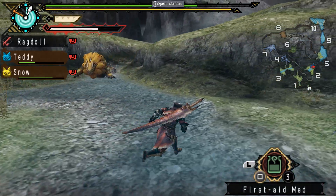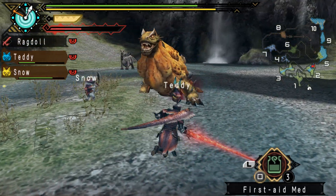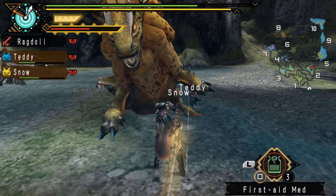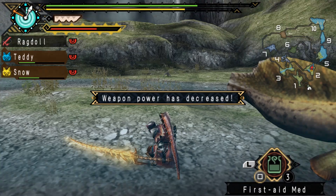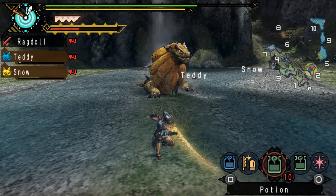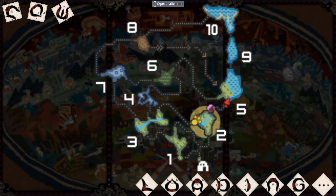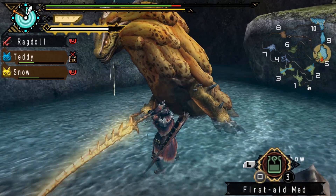I really need to buy a bug net — I haven't bought one yet. I should get one because there's a few bits of gear I wanted where I just needed some bugs. I usually bring a pickaxe with me and occasionally mine the mining points throughout quests, so I've got quite a few iron ores and a decent amount of Machalite ore now. I also go to the farm between quests. Oh, he's limping already — nice.